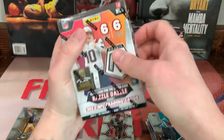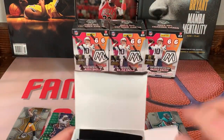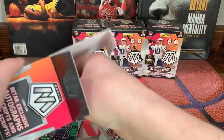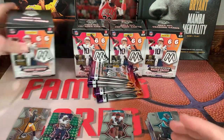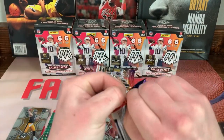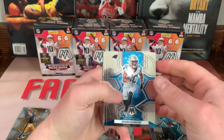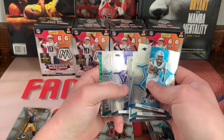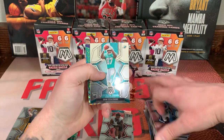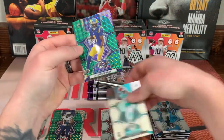I really wouldn't mind pulling the orange fluorescent 25 — so one of those three is what I'm trying to pull. All right guys, second box. We got Hubbard, T-Law, Ryan Tannehill, Jamal Adams rookie. We got a green — not a rookie — Allen Robinson the third.